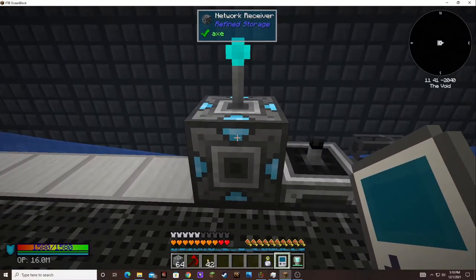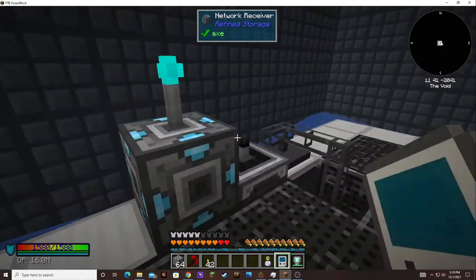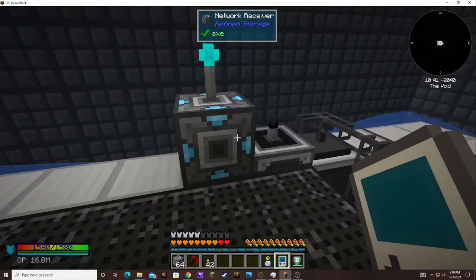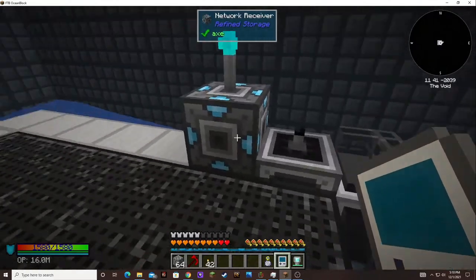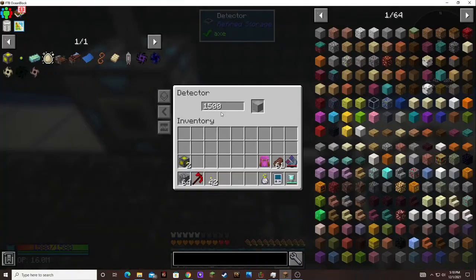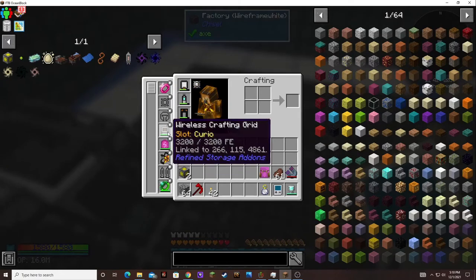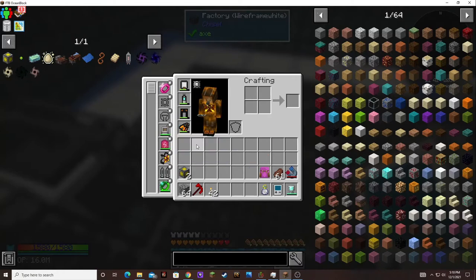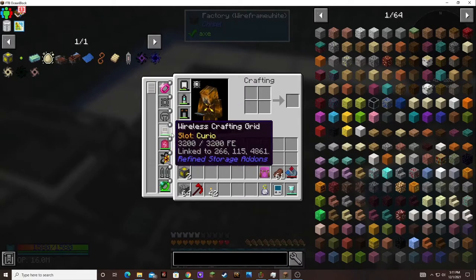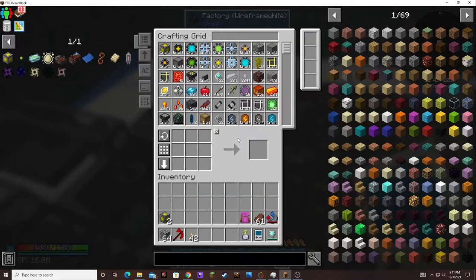I've been playing with these network receivers and transmitters and it's so cool. I'll be able to get my network in here, hook everything up, and it just gets automatically sent into the system. It looks like I reached the limit of 1,500. Also, I have my wireless crafting grid in my necklace slot, which is pretty cool — I don't need to have it on my hotbar. I have the hotkey, I think it was defaulted as Control G, and I can get my crafting grid in here. So that is pretty awesome.